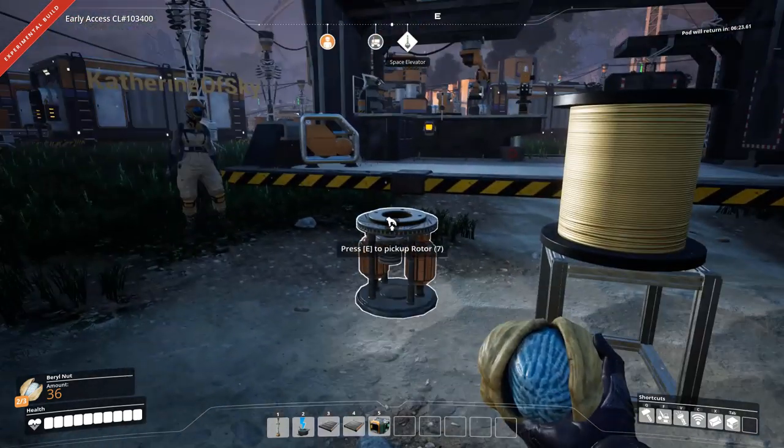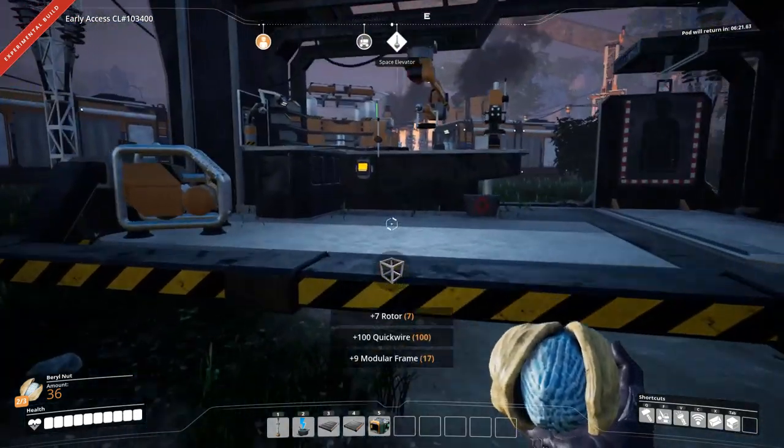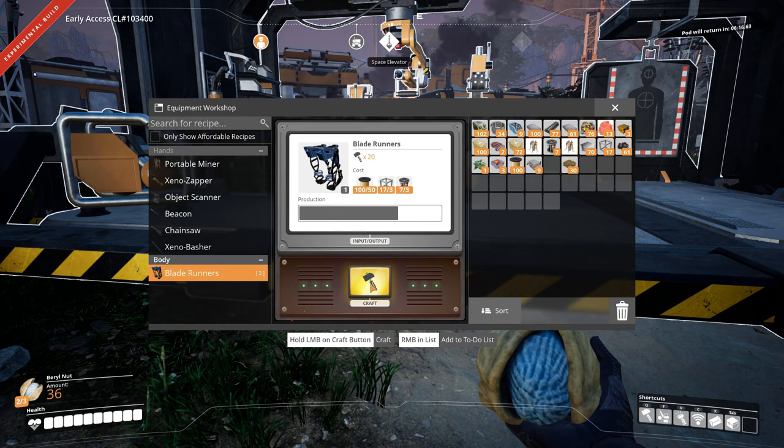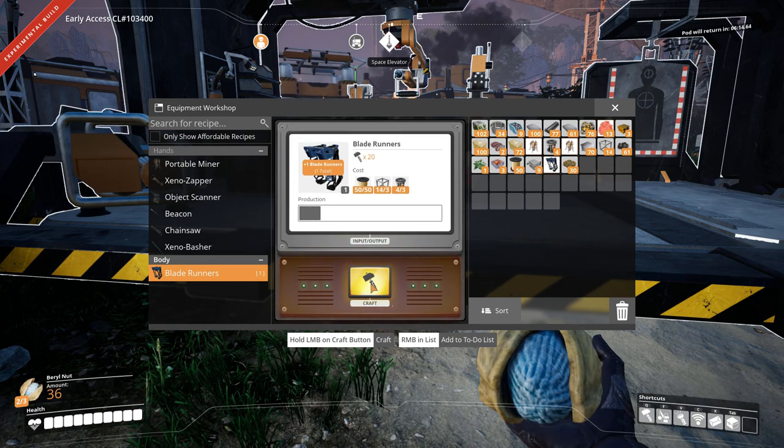So, you need rotors? Okay, I'll give you rotors. Here we go. I forgot we could drop them on the ground. I'll make yours as well then. I need runners — I forgot about the dropping on the ground thing.